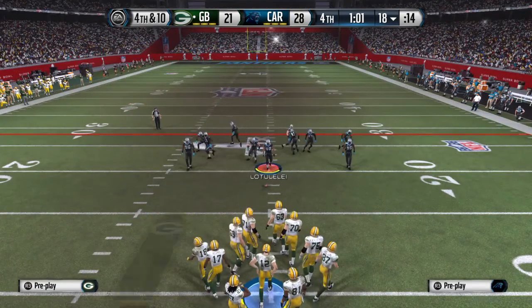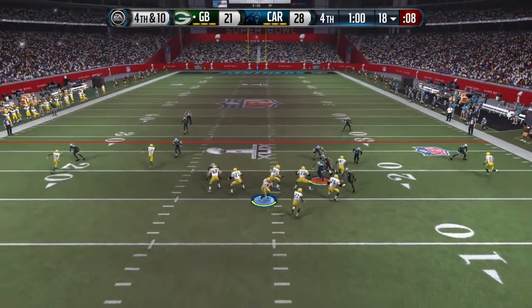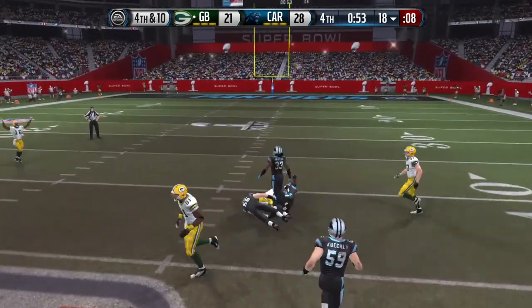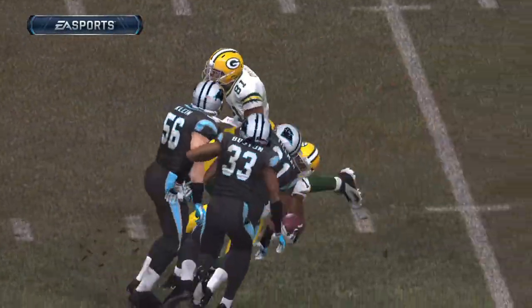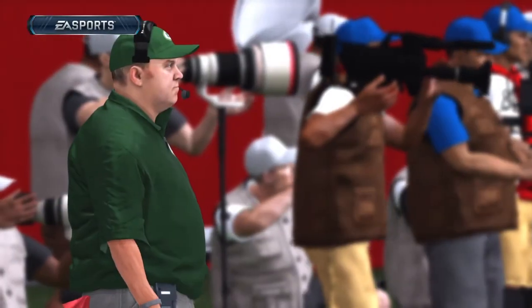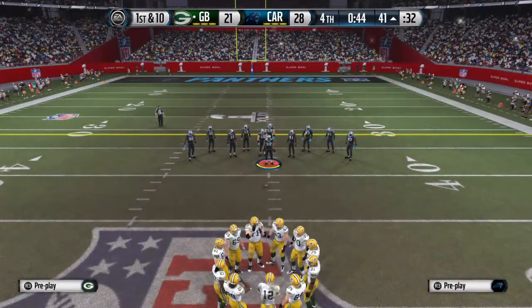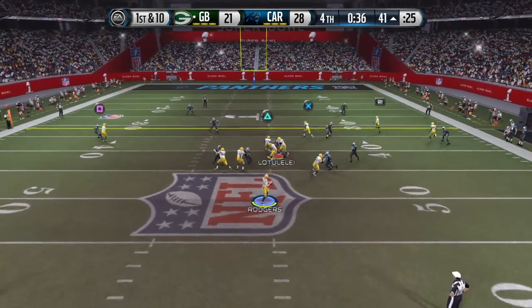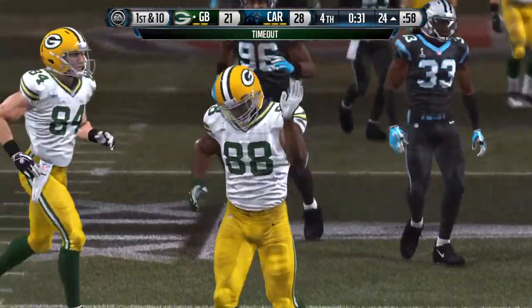They'll go for it on fourth down in the late stages. Aaron Rodgers will be under center — launching it deep — makes the catch deep down the middle of the field! The Packers look confident and calm out there, and they should be. That first down puts them right in this game, down a couple points in the second half. Rodgers from the shotgun — a catch and the first down! The Packers signal for a timeout; they have two remaining.